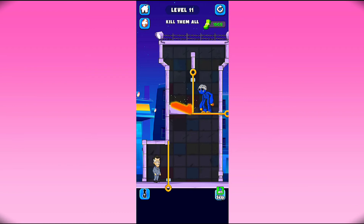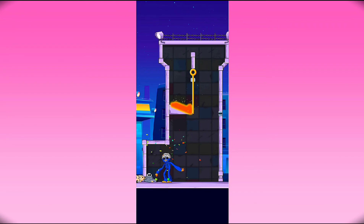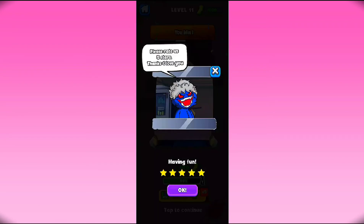We cannot release the lava, so we just swap this pin here and then swap this one, and kill this guy from here. There we go, now the level is complete.